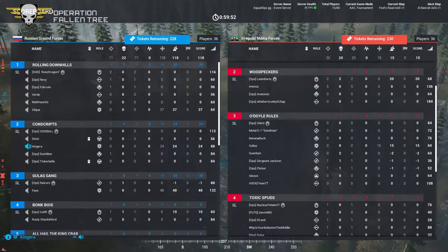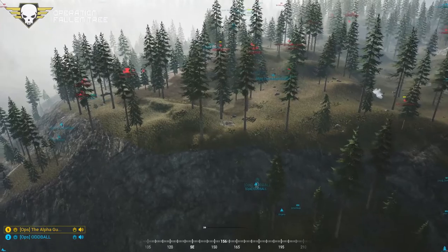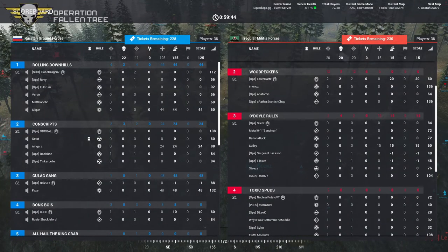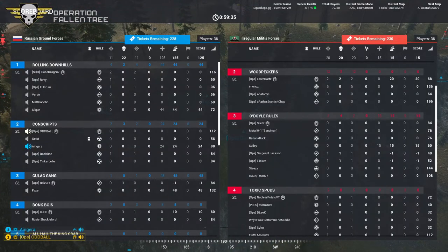Not looking good for the Russian forces. Not looking good for the militia forces either — they are pretty much head-to-head on kills to deaths. Did the BTR take a LAT hit? I feel like there's something off with the death markers for the Russians. 11 kills for the Russians and 20 for the militia, but there's 20 deaths on the militia and 22 on the Russians. That's weird.